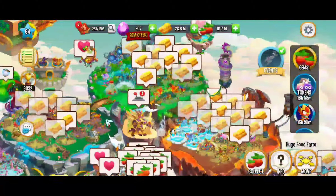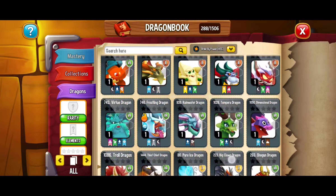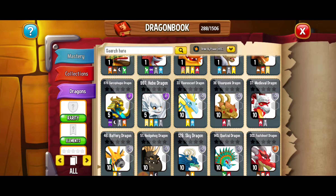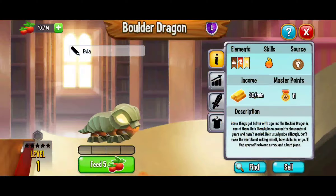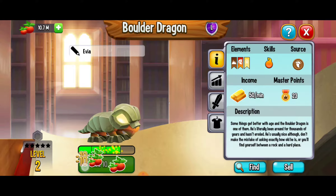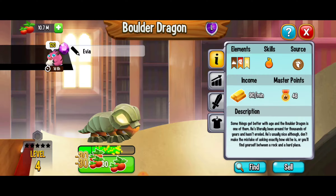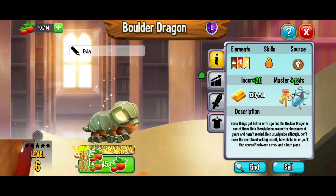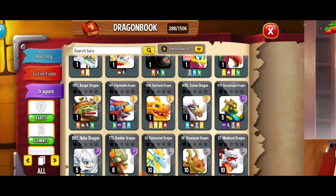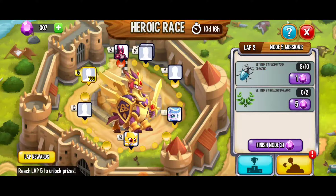Let's go — we're going to start feeding our dragons, going directly to the dragon book. We're going to get one of those level 1 dragons, preferably a legendary dragon. Let's go with the boulder dragon. We've got 2, 3, 4, 5, 6, 7, 8. Yes! Awesome. I believe we've got 8 out of 10, so for the next ones we're going to have to wait for that cooldown to finish.